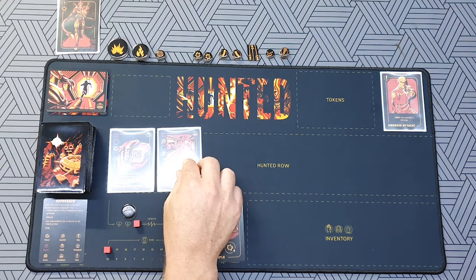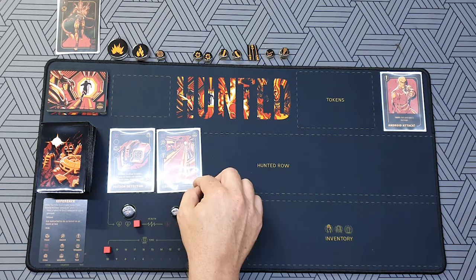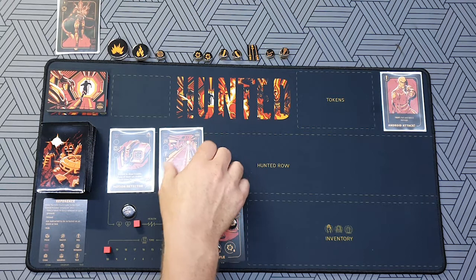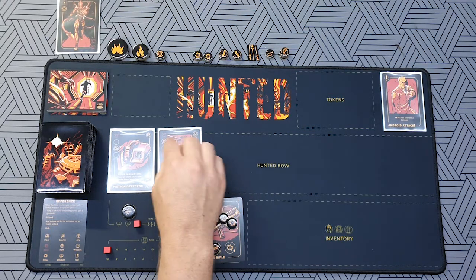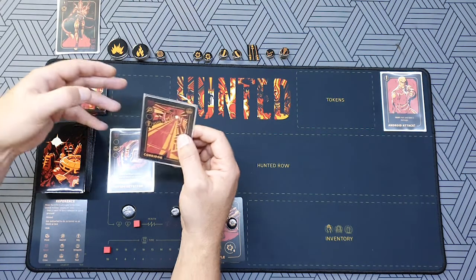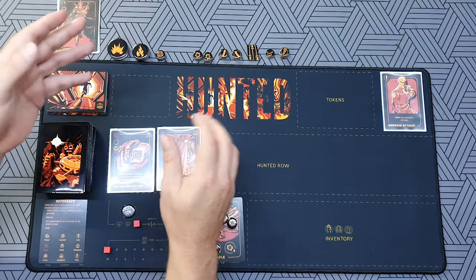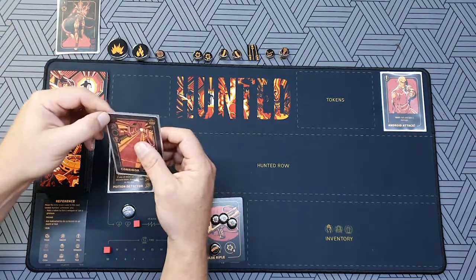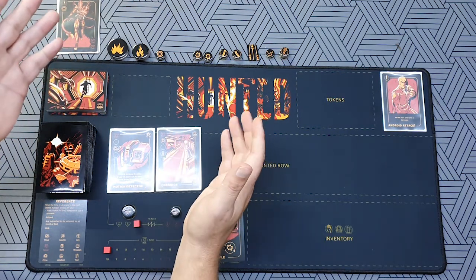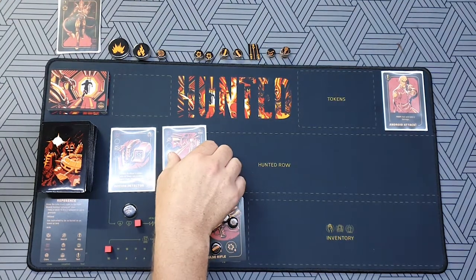This next card is Corridor — it requires one shoe to purchase, and if we purchase it we get a location card. It also has a noise symbol at the top, so we now have two cards in the row that make noise. Anytime you have two or more cards in your row that make noise, as soon as an alien appears you have to fight it — you've made too much noise and the alien will know where you are.